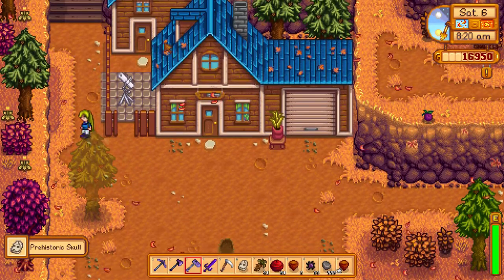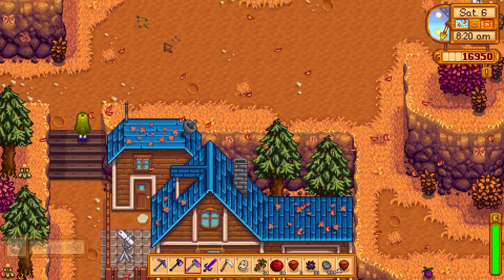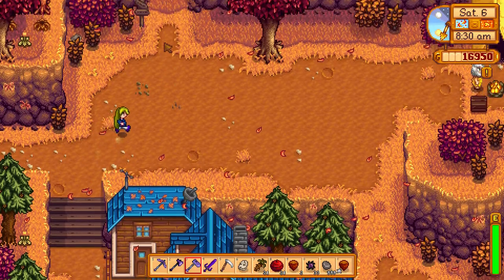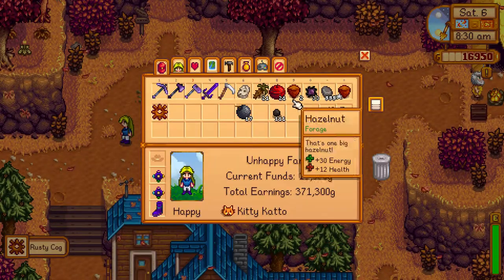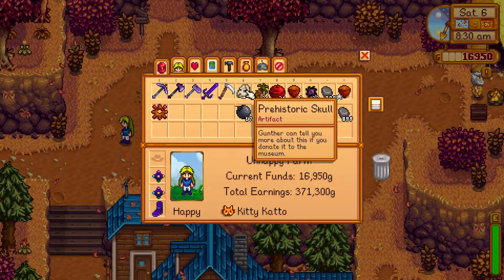Credit House Undo School. So if you need the school, try to dig for worms near Robin's house. I even got a rusty cock. So if you need a prehistoric skull, look for worms around Robin's house or inside Robin.